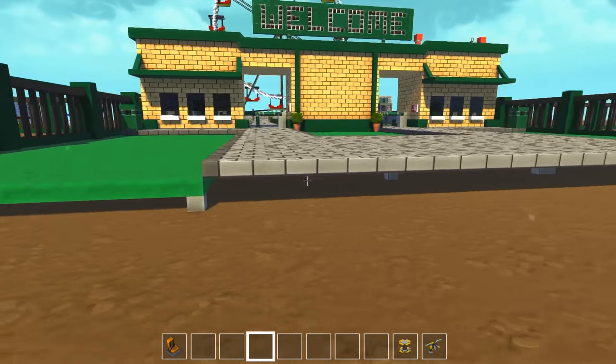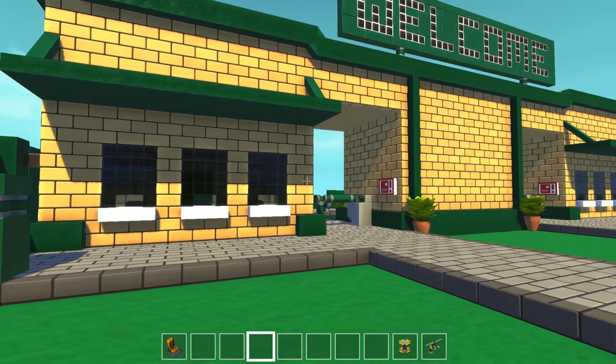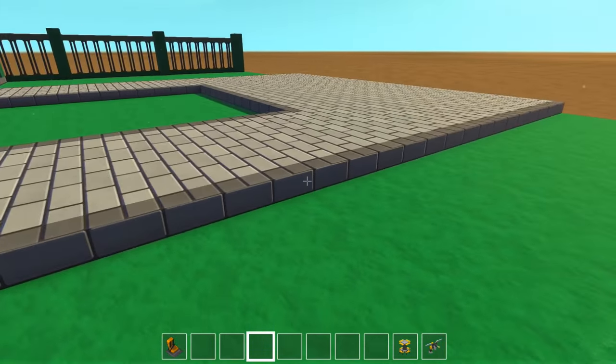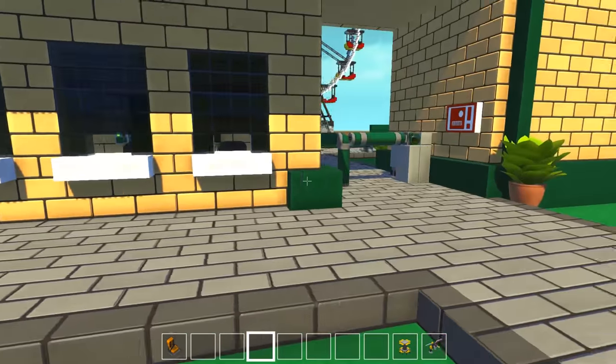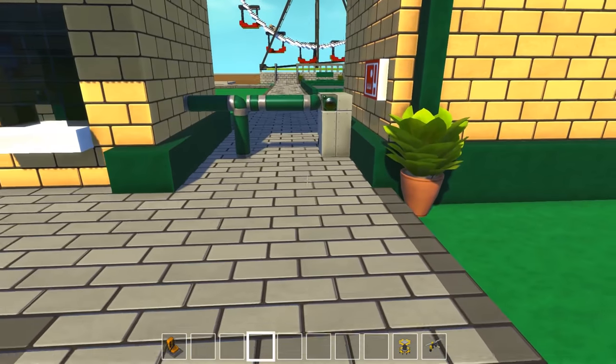Let's go ahead and stop talking and check out the entrance. I'm really happy with the way this came out. I like the color scheme on the building — I'm not 100% sure about the color scheme on the path, I might change that. I want to see what you guys think. This is the main entrance. You've got two areas here with little gates.